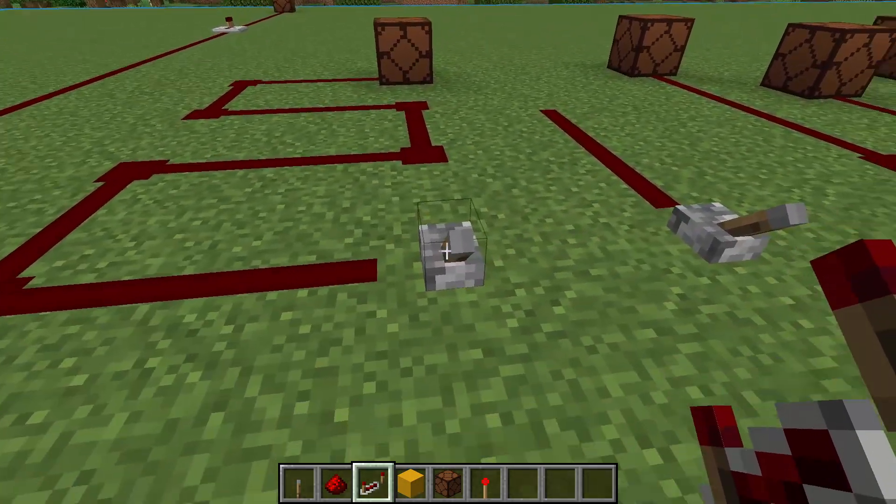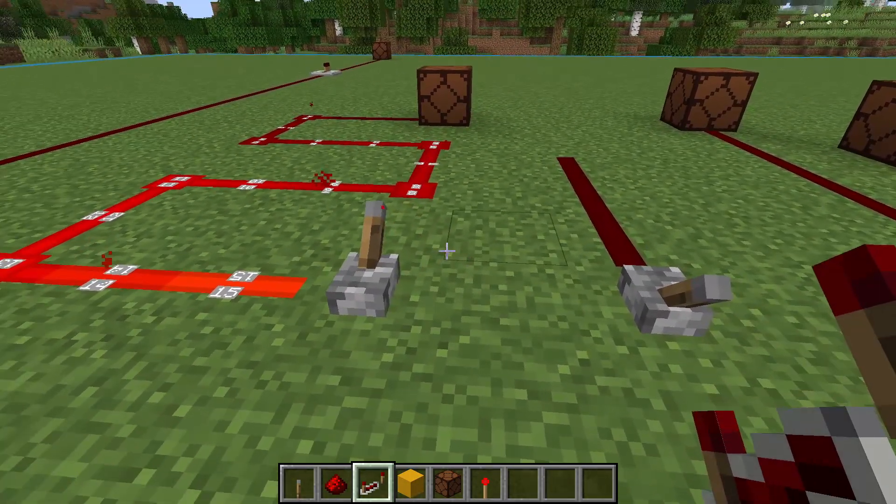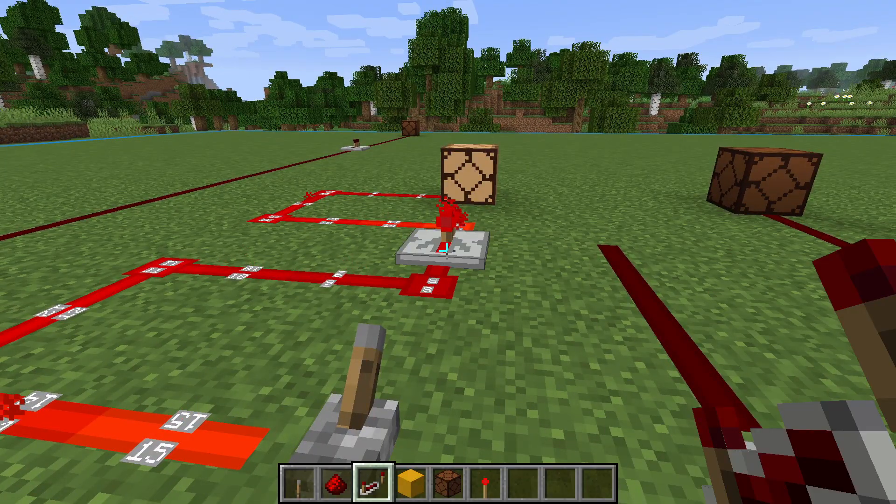Here's another example of a redstone line that's too far to reach the lamp. We'll put a repeater in line so that the lamp turns on.